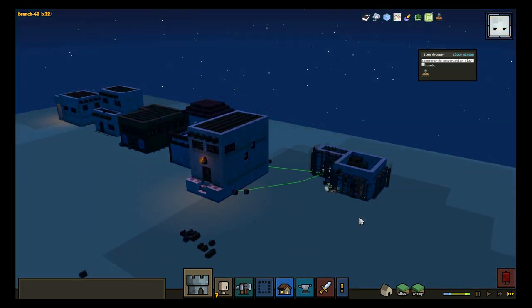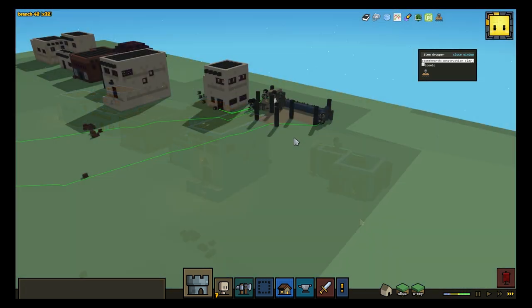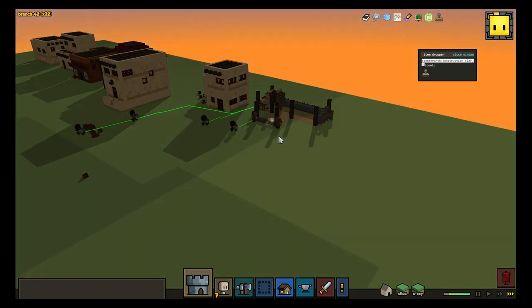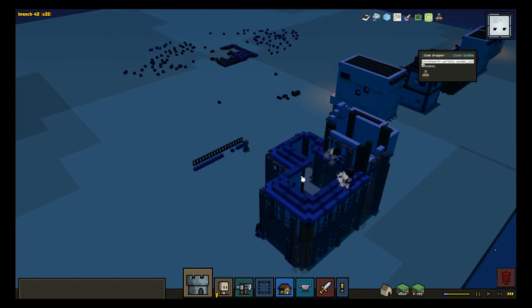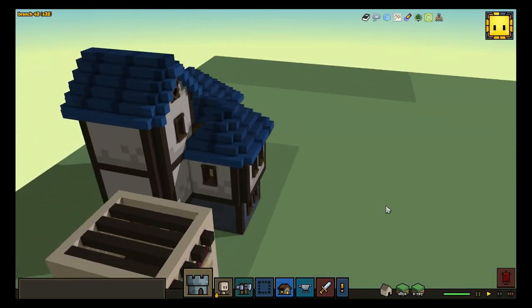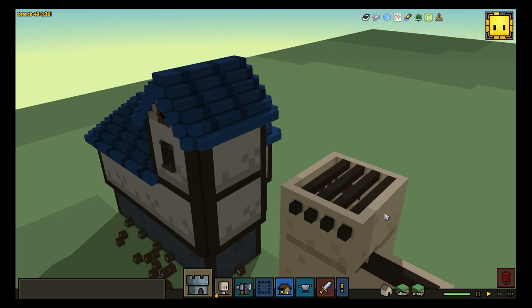As Chris mentioned a few weeks ago, interior stairs now work, as well as exterior stairs, porches, sheds, and walls that are spanned completely by windows or doors. This is a huge step forward for us, and we look forward to the structures that your hearthlings will be able to make now that all of these changes are in place.